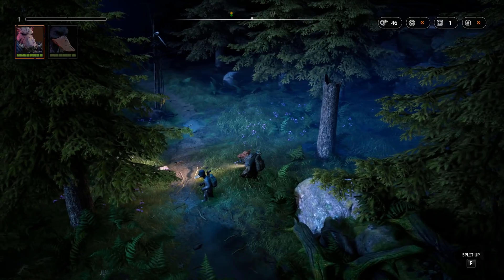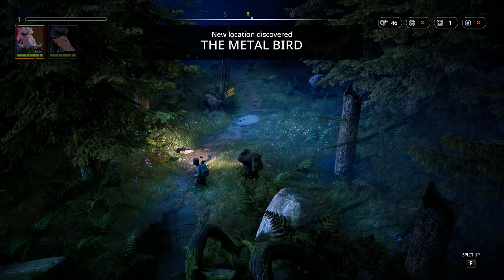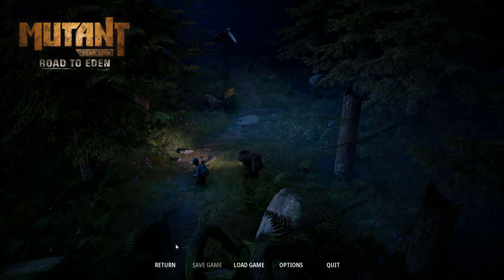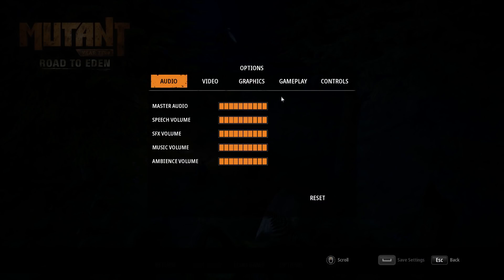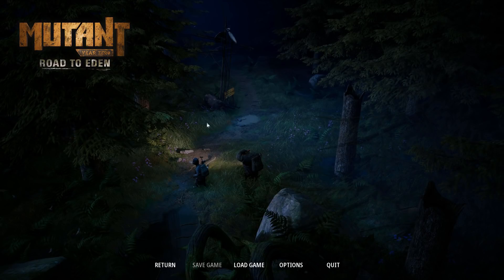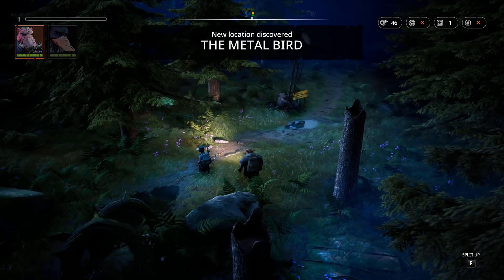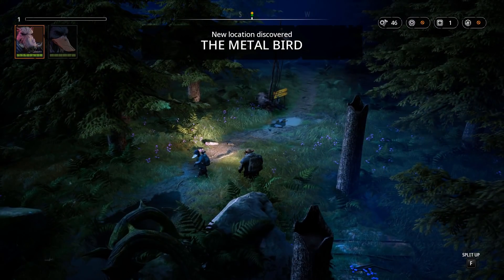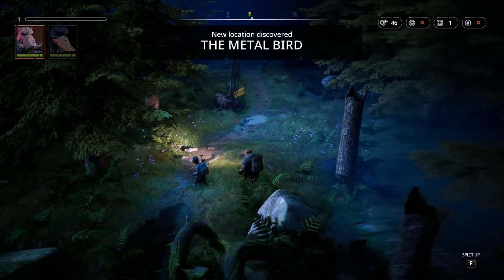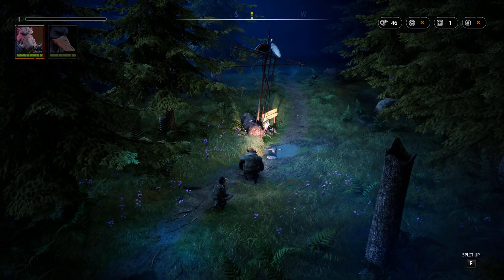I couldn't see the option to increase text size in the menus. I can hear the dialogue fine, but I can't read the subtitles too well. I'm a big fan of all games that have that text size option on account of me being so short-sighted. You click F to split up — otherwise controls are just W-A-S-D.